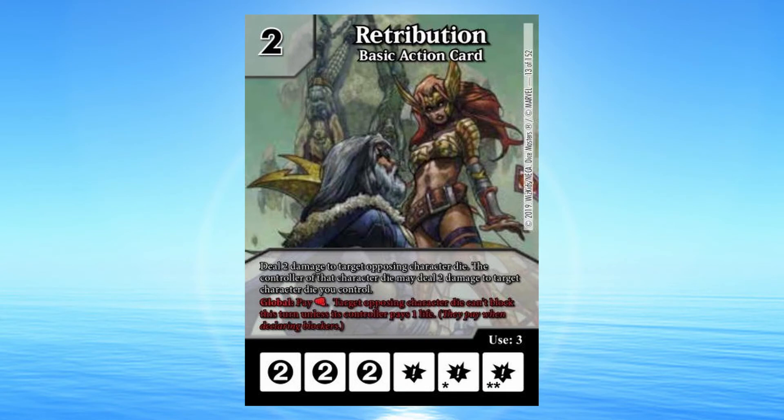Retribution: 2 cost basic action card. Deal 2 damage to target opposing character die. The controller of that character die may deal 2 damage to target character die you control. Global: Pay a fist. Target opposing character die can't block this turn unless its controller pays 1 life. They pay when declaring blockers.